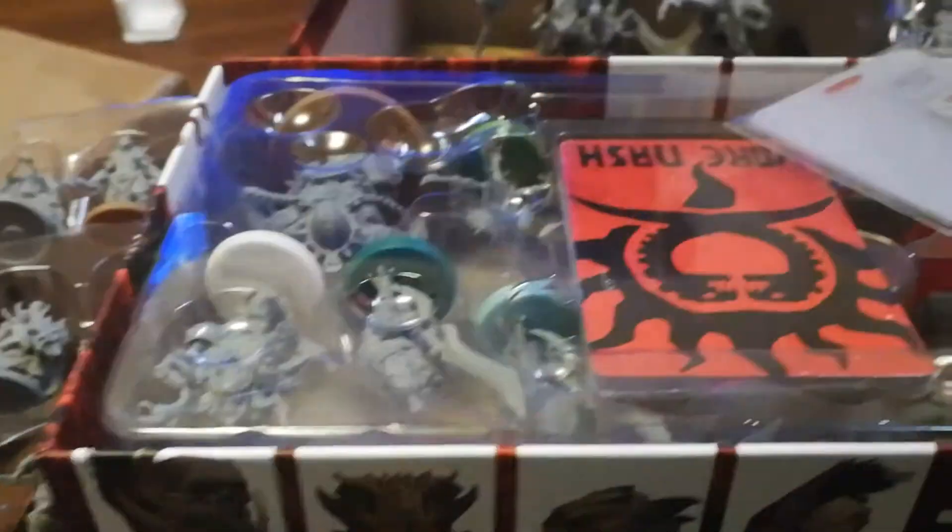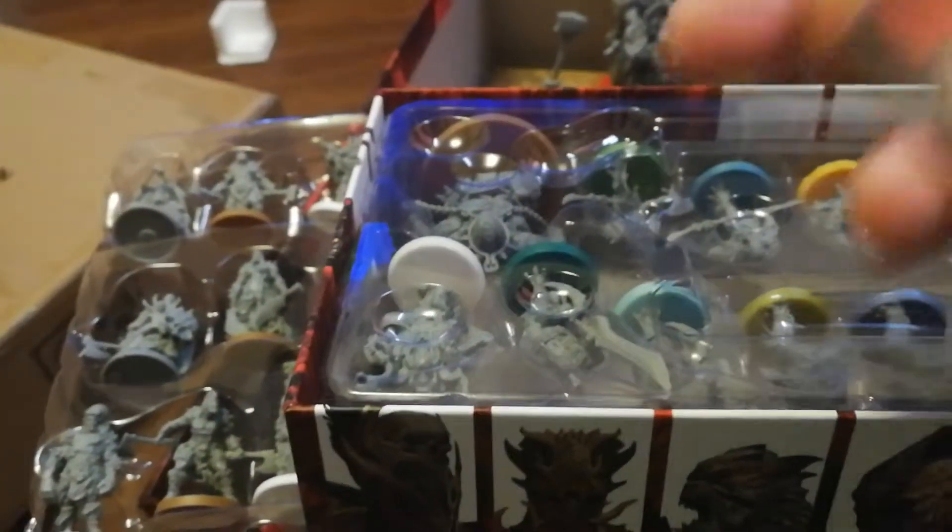Let's take a look into some of these other little boxes here. I'm now opening the Tribe of Vornash. I just want to see what you get in these tribe boxes. So you get some tokens, some more of those plastic cards, there are the tribe cards, and you can see how the tribe is laid out. I really like this — very easy for transport.